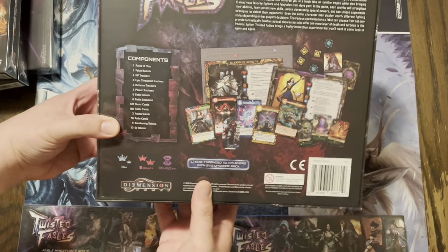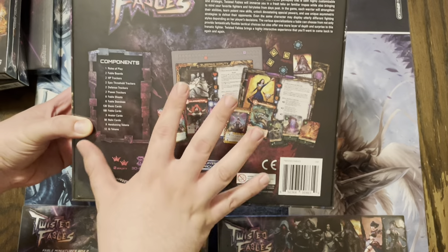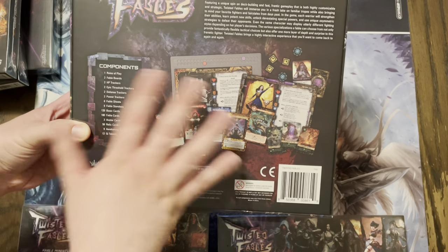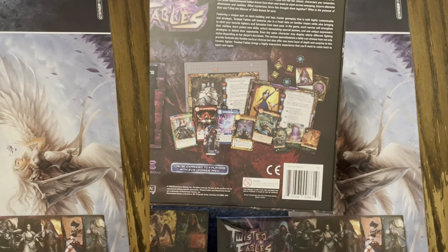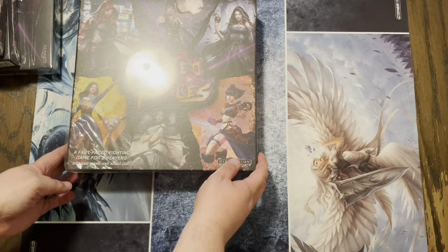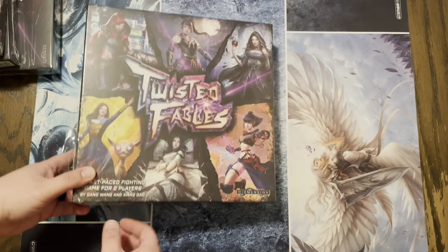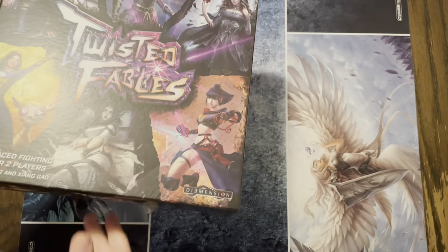Ha, they don't have them listed here. But I know this has Sleeping Beauty and Red Riding Hood. Let's actually get into this box first, then we'll get into these and see what's inside. Okay, so we have the big box we're going to open up here. Full disclosure, I started opening up the side, got a little bit zealous. So let's go ahead and open this up and see what you get inside Twisted Fables.